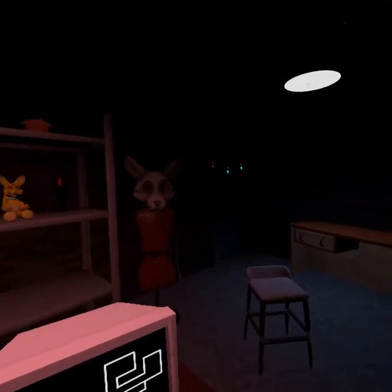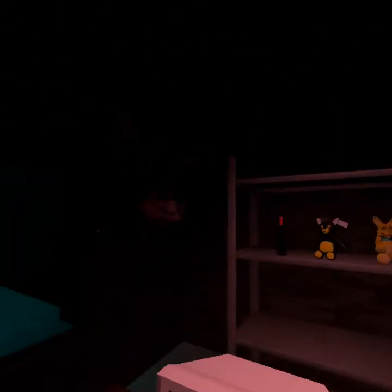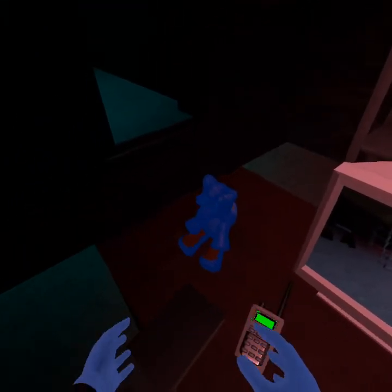First things first, we have the door over there to the right side of the room. You can use this by pushing the button on the table. There's a few seconds of latency there though, so be careful. Analyze the cameras for a threat first before taking action and shutting the door.